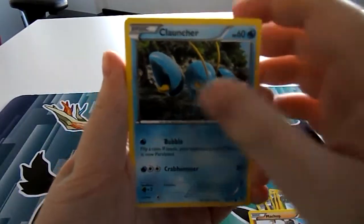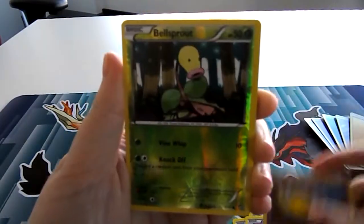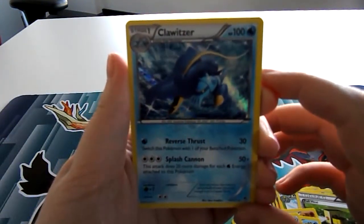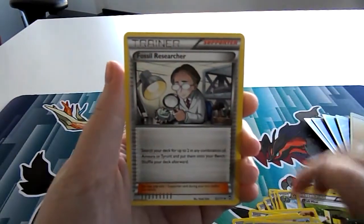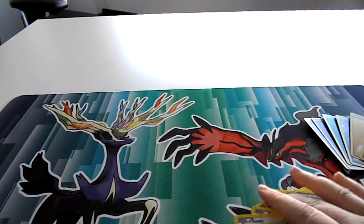We have Machop, Pancham, Eevee, Skorupi, Drowzee, a reverse holo Bellsprout, and a holo Klefki. At least I've got a holo. And then a Super Scoop Up, a Fossil Researcher, and a Hitmonchan.